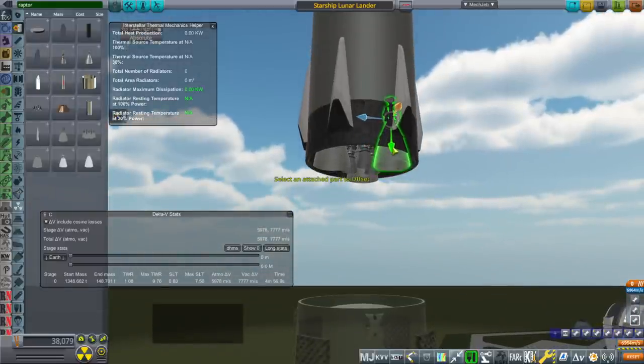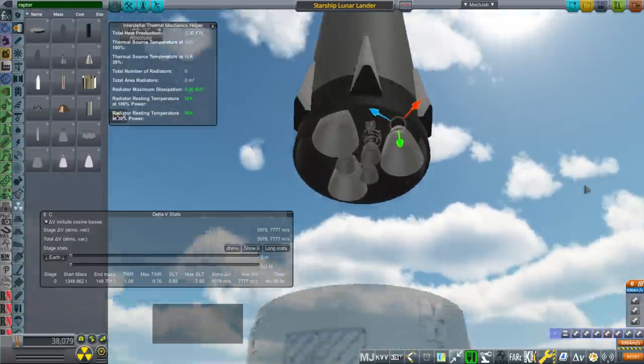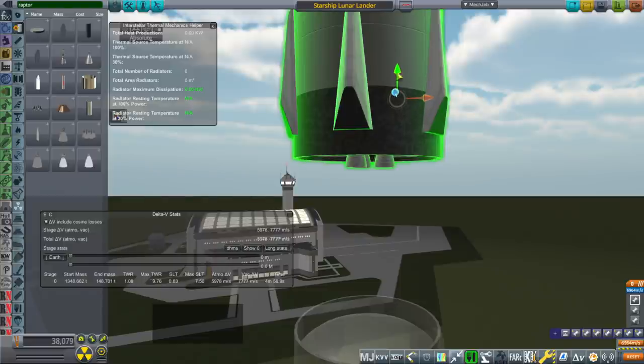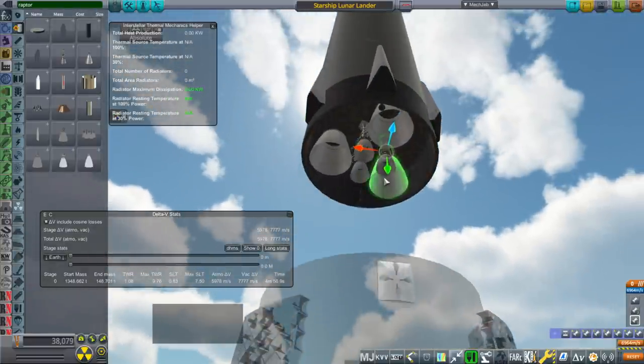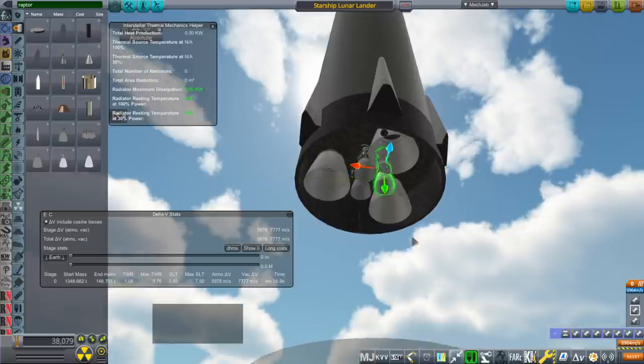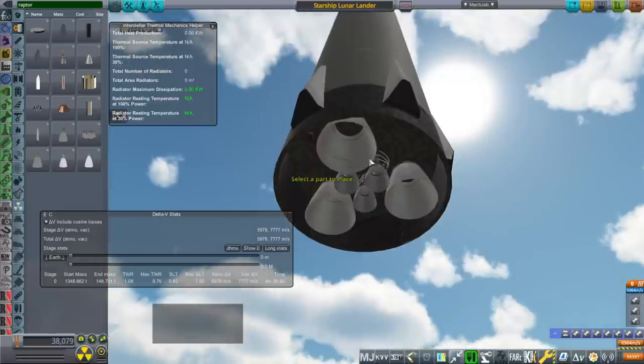In this case Starship wasn't originally meant for the moon. It certainly has the delta-v, and if delta-v was the only thing we were interested in it would be no problem. But delta-v is not the only thing we're interested in. My Starship model is quite inferior to many others but it at least has the right numbers, or at least as good as we can get them.